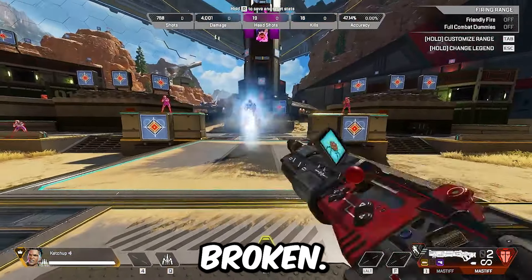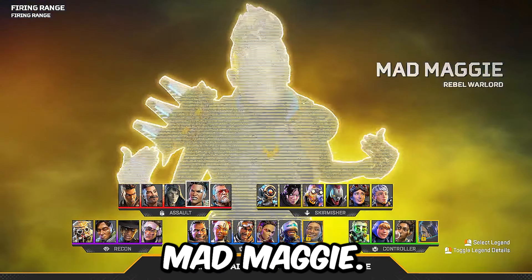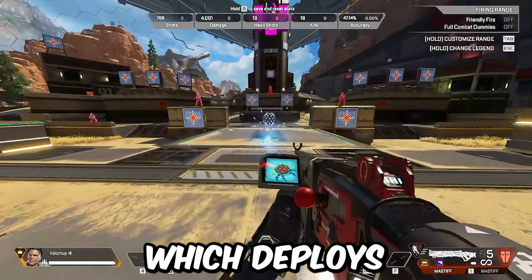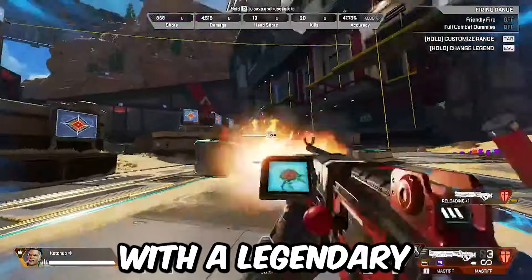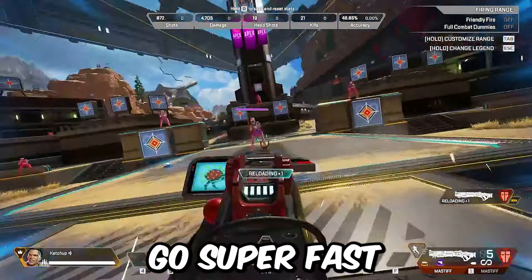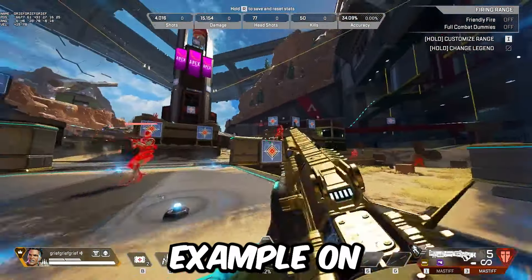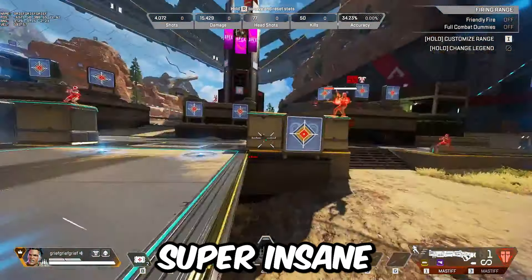This is already insanely broken. However, it can be more broken if you use Mad Maggie. With Mad Maggie, you can use your Wrecking Ball Ultimate, which deploys the speed boost. If you combine this with the double pump Mastiff with a legendary shotgun bolt and purple stock, you'll be able to go super fast and also reload. Here's a better example on how to use Mad Maggie and the double pump Mastiff. It's honestly super insane what you can do.